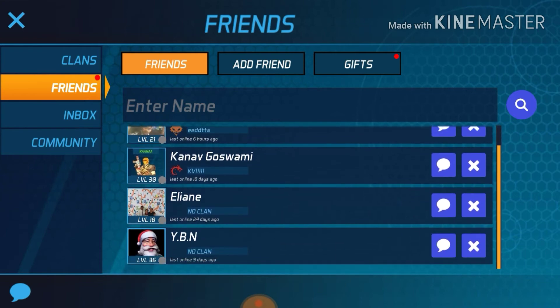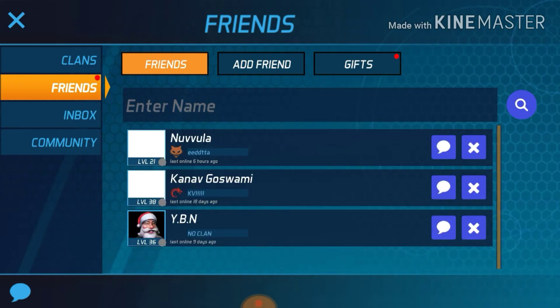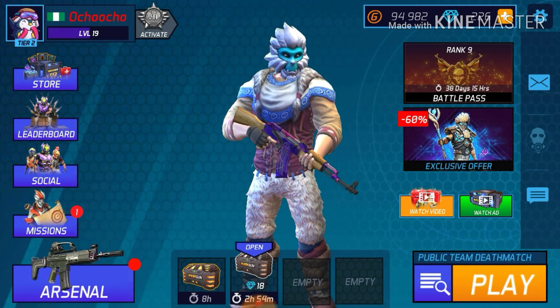So we have four friends removed. My reason for removing them is that they haven't been online for at least 24 days. This person is 18 days and six hours, and another is nine days ago — I'll leave those. That's how you delete a friend in MaskGun.